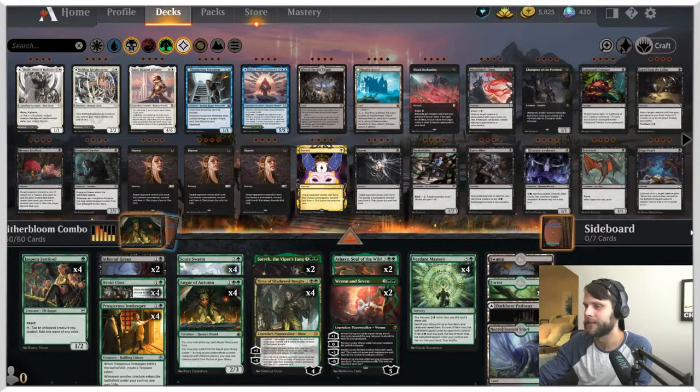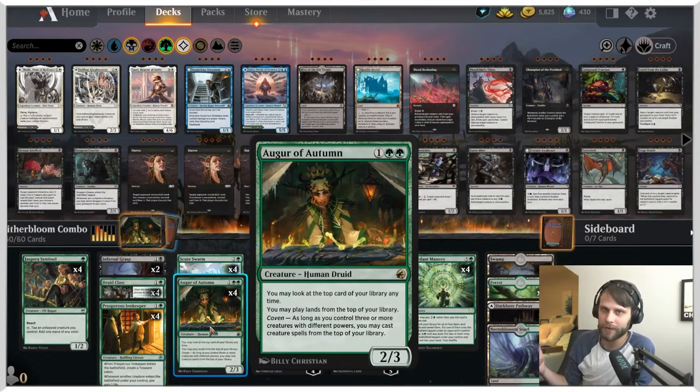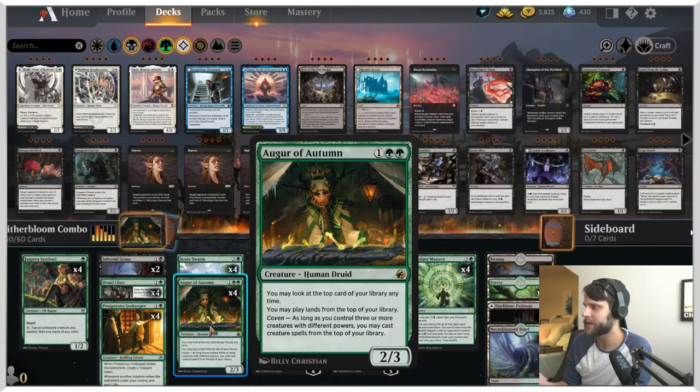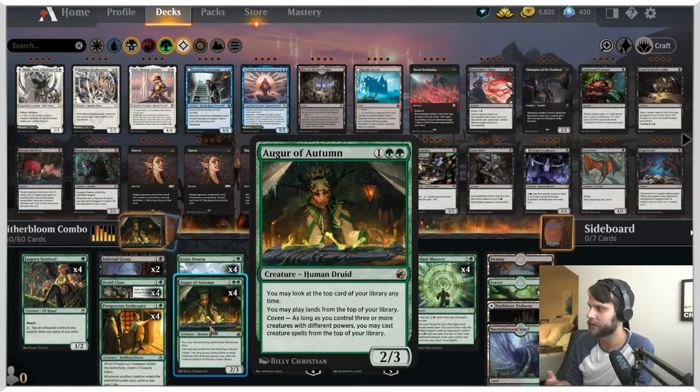Let's talk about this deck. This was all built around Augur of Autumn — a 2/3 for three. You can look at the top card of your deck at any time, you can play lands from the top of your deck, and it also has coven. As long as there are three or more creatures with different powers that you control, you can cast creatures from the top of your deck as well.